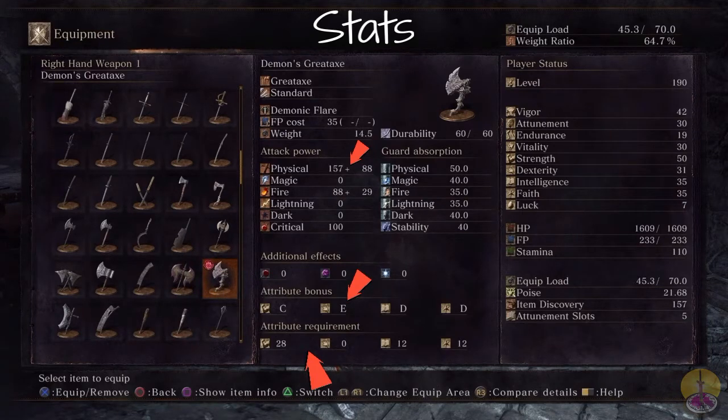Going up to the special move, Demonic Flare takes 35 FP, and that is pricey. The weight of the weapon is 14.5, which is heavy but not the heaviest weapon out there — there certainly are a lot more heavier things out there. But overall, pretty damn good.